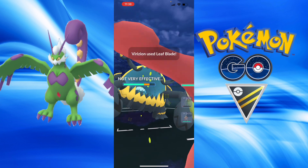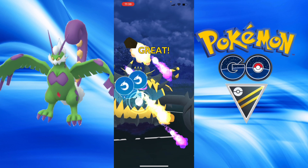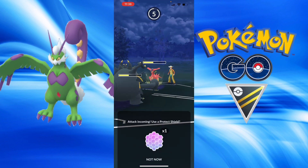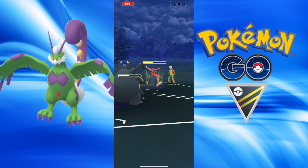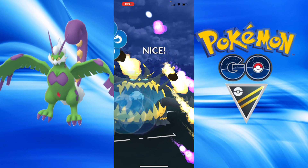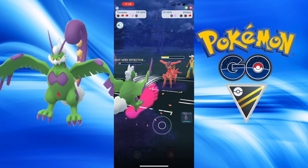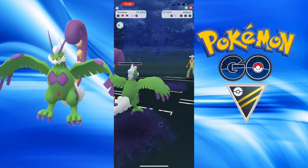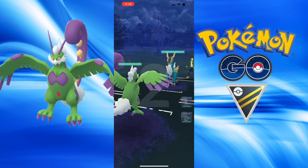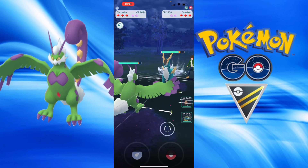I land the Focus Blast and now they're on their last Pokemon — Virizion. I also have Guzzlord, an incredibly high-health Ultra Beast. Definitely recommend getting this dragon in Great League. It's difficult to find a Great League eligible one; you may need a trade for it. Guzzlord comes in for a couple of Gusts to take out the Virizion.